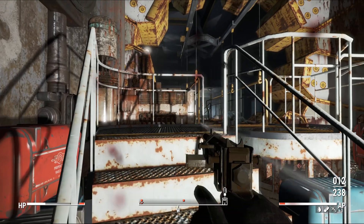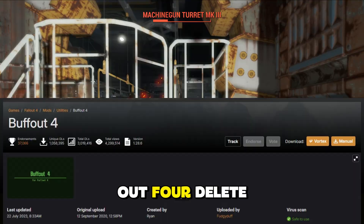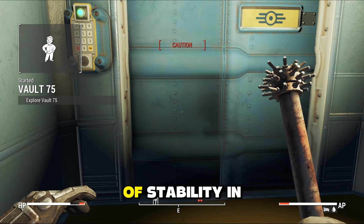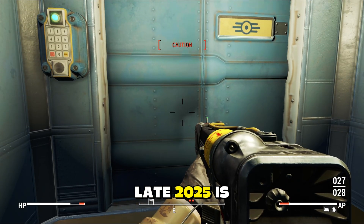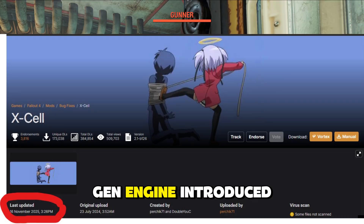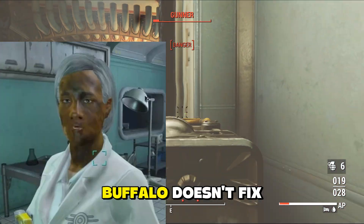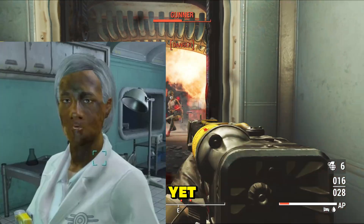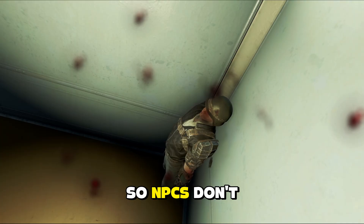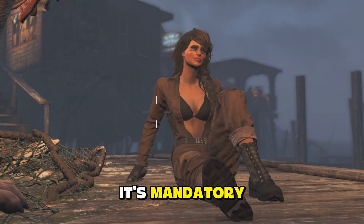Now let's stop the crashing. For years you've been told to install Buffout 4 — delete it, it's old news. The new king of stability in late 2025 is Excel. Why? Because the next-gen engine introduced a nasty phase-gen stutter that Buffout doesn't fix yet. Excel handles your memory and fixes those stutters so NPCs don't lag your game every time they walk by. It's mandatory.